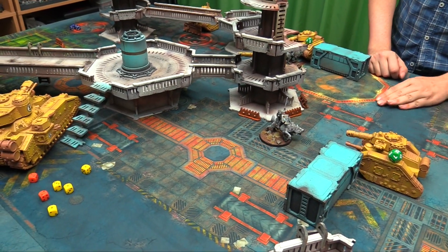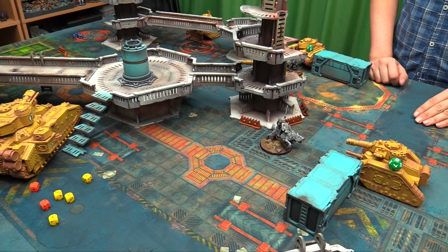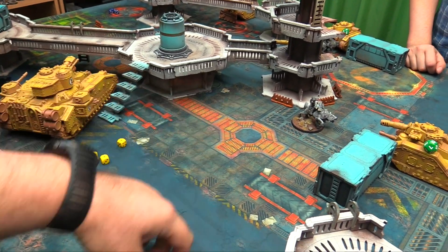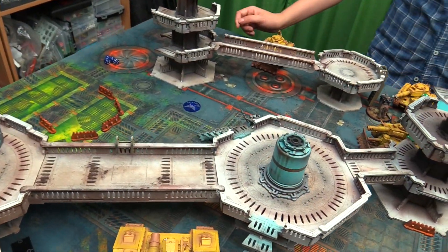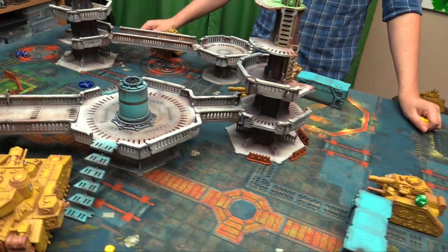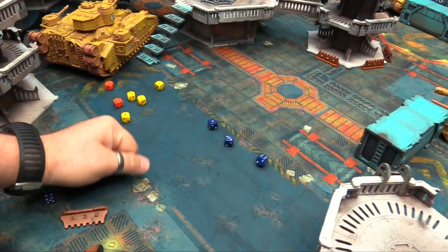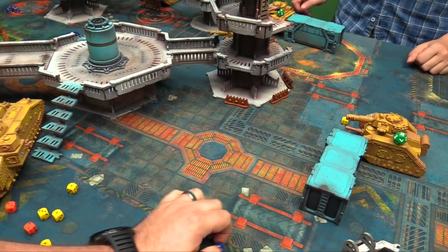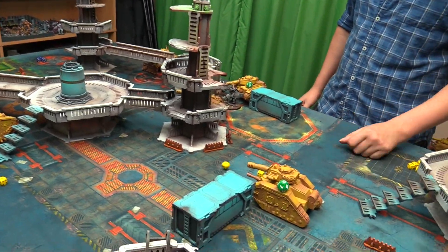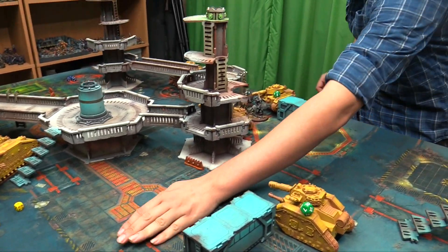The game rolls to see if it ends — it continues. The last Thunder Wolf attacks the engaged Leman Russ — Thunder Hammer hits once, wounds, and scores enough damage: 6 wounds. The Leman Russ is destroyed. Do I explode? No. The Thunder Wolf consolidates toward the relic.